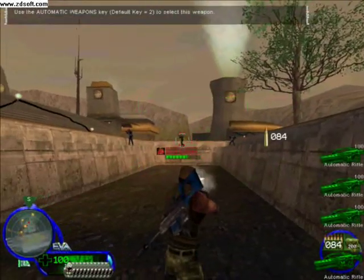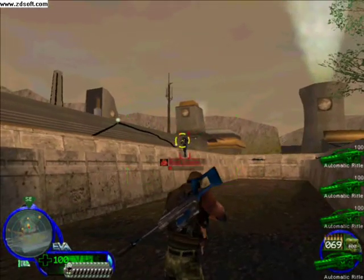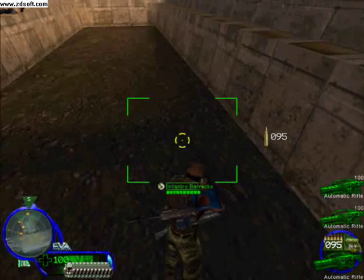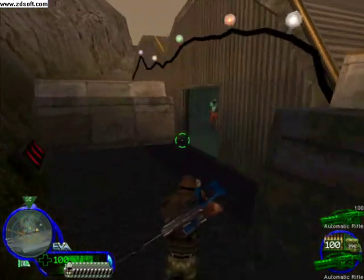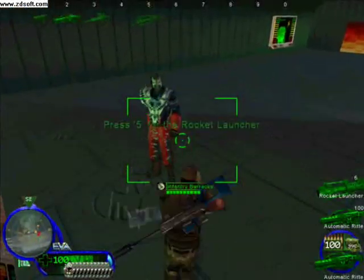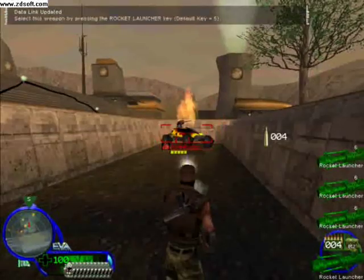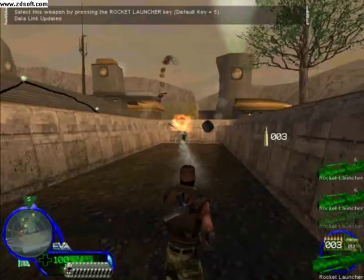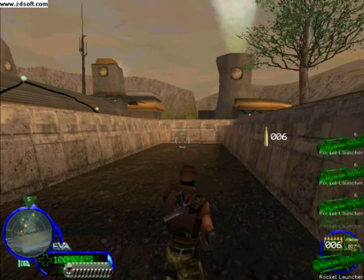The next weapon is the Corbretti AR-70 Raptor automatic rifle. Use the automatic weapons key to select this weapon. Eliminate the targets and then come back for more exotic weaponry. Next up is the Sackles A 66mm type R-12 Locust automatic rocket launcher. Select this weapon by pressing the rocket launcher key. Take your time destroying all the targets, then come back in when you're done.